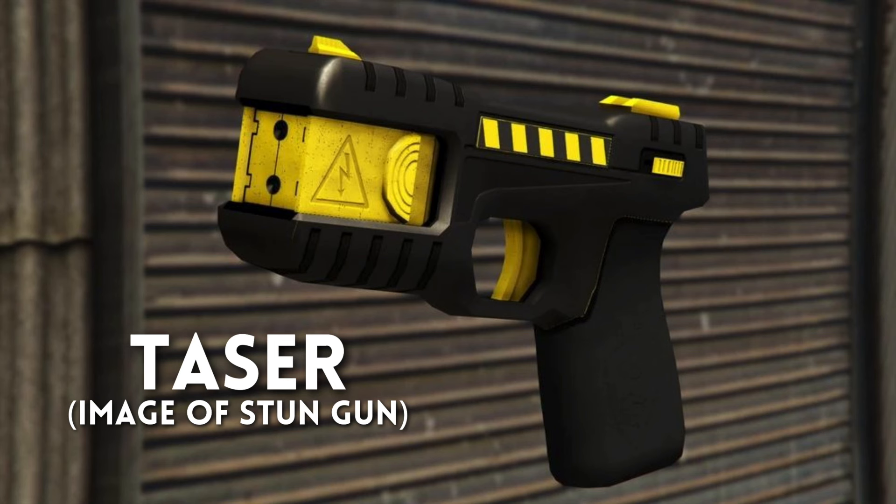We do have the stun gun in the game, though it's not called a taser. If you're a nerd on these things, you might point out that a taser and a stun gun are not technically the same thing, but I've put them together because 'taser' might just be an internal name — it might end up called a stun gun, or they could be the same weapon.